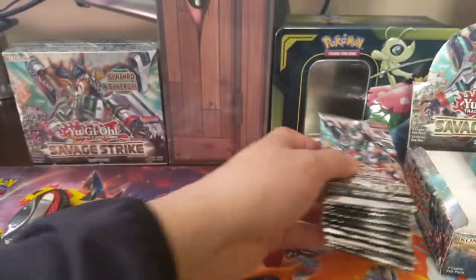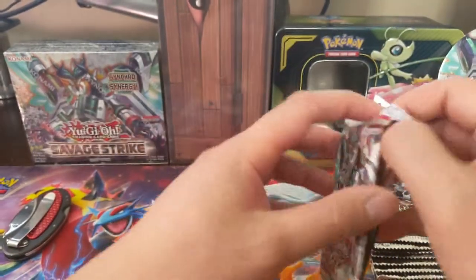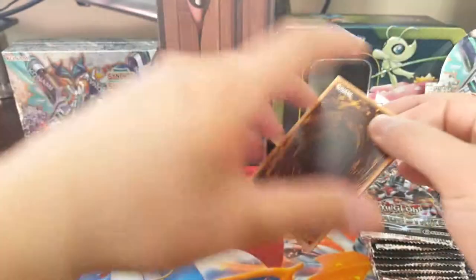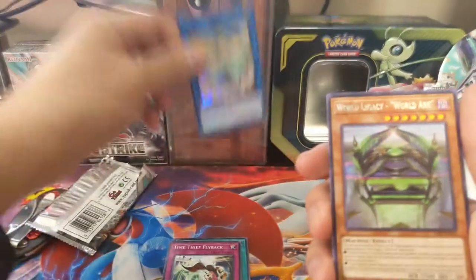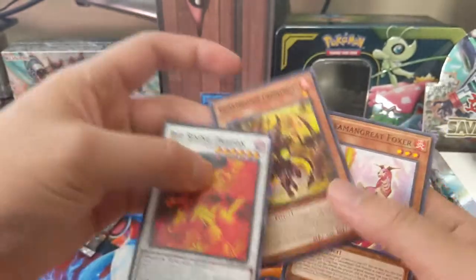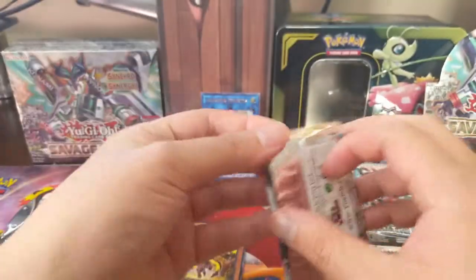We're going to open up 12 packs of Savage Strike and see if we can hit another one of those fantastical dragons. Pack number one — let's do this! We got Prank-Kids, Shinobi Necro, Unisong, Tuning, Time Thief Flyback, Trick Star Diviridus — that's a new one, nice — and then World Legacy World Arc. Pretty good. This guy's pretty good for a common. Scar Dragon. For the ultra rare, the one we want is that Borrelsword Savage Dragon which we have yet to pull.